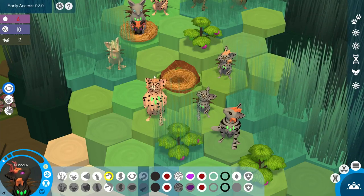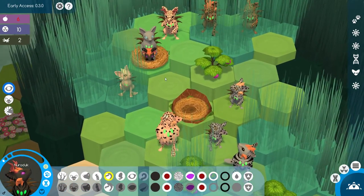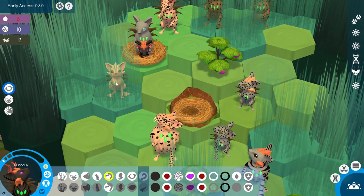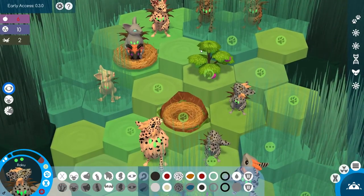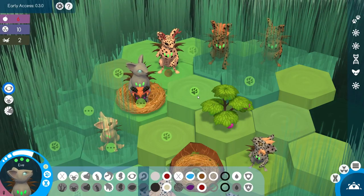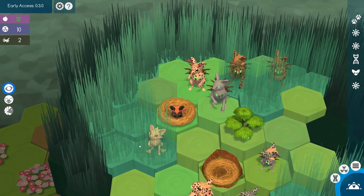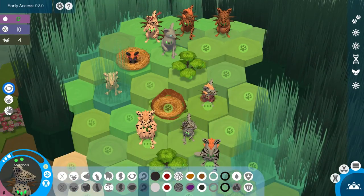Now, as you can see, we're down to only six foods, so we're going to start hurting ourselves if we don't focus on food this round. We've got a lot of mouths to feed. It might behoove us to primarily gather and worry about other things later. We could try to see if we can uncover another bush somewhere, but it's a big risk. All right, on to the next day.